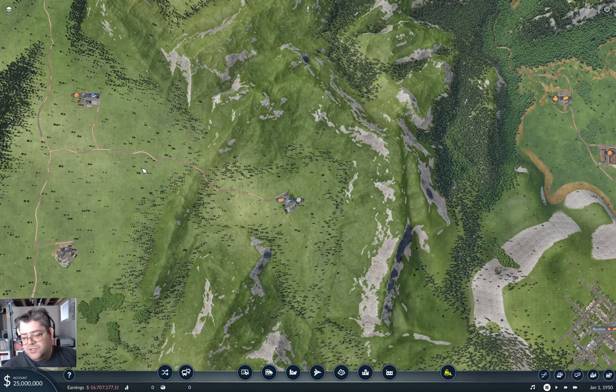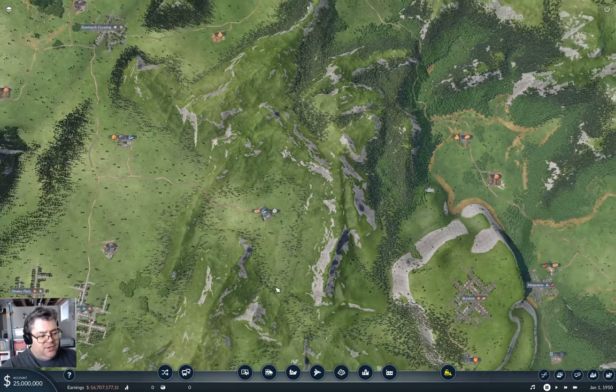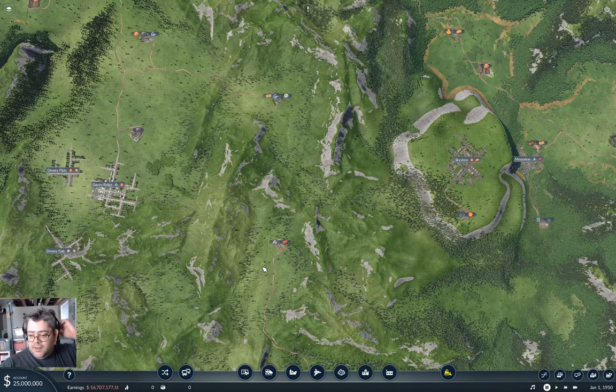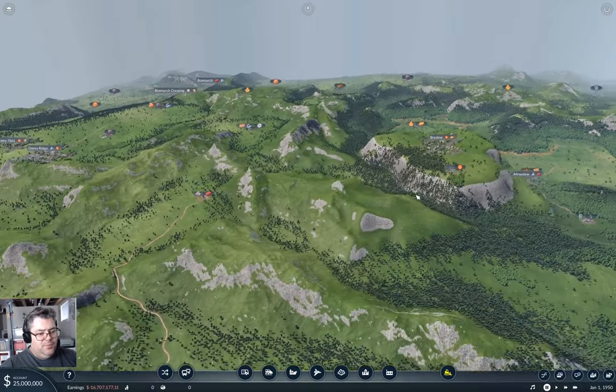I have it set so that industries don't spawn or despawn. I am running with the Sandbox mod, so we can actually place industries. This is a 'make it look nice' type thing, insofar as I ever get around to making anything look nice. The idea is to focus a little bit on passengers and keeping traffic down.